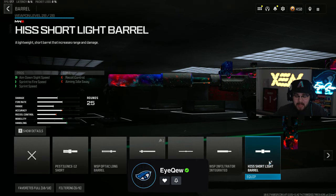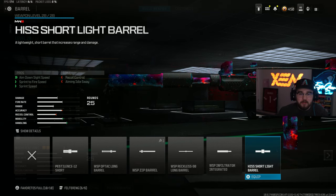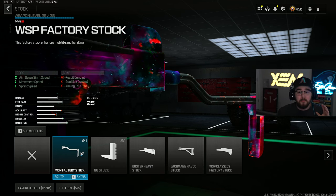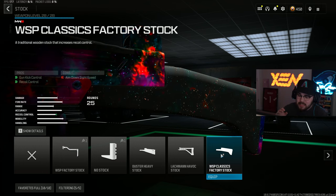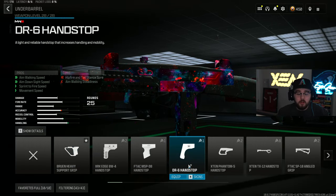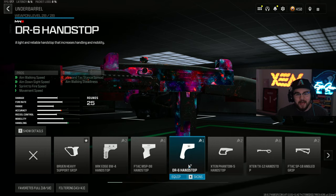Being an SMG, we want to be as fast as humanly possible, so we're tossing on the HIS Short Light Barrel giving you ADS speed, sprint-to-fire speed, and sprint speed — making you absolutely fly around the map. I recently swapped from the WSP Factory Stock to the WSP Classic Factory Stock, giving you gun kick control and recoil control so the WSP9 isn't moving whatsoever. We're also tossing on the DR6 Hand Stop underbarrel for aim walking speed, ADS speed, sprint-to-fire speed, and movement speed.